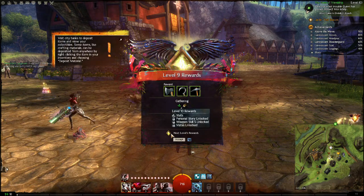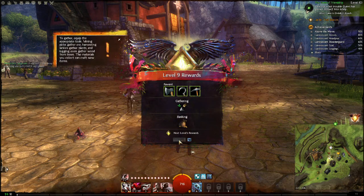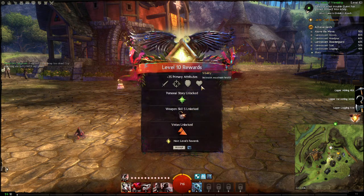Then you can also look at the next level up. Level 10, you get the attribute — it tells you what attributes are increased every time you level up, if attributes are increased.